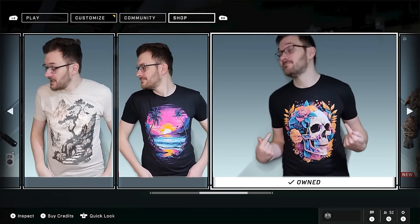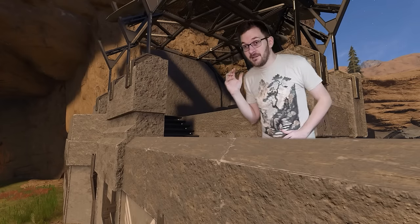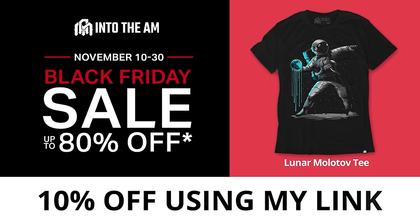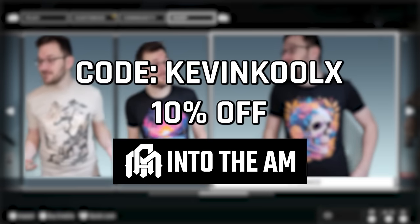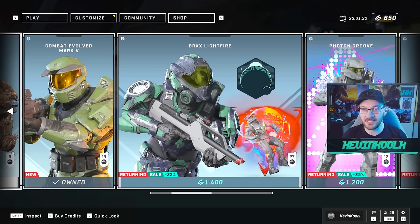If there was one shop item you were going to get, it would have to be from Into the AM — they see clothing as a canvas to express what drives you. They fit well and feel great; I genuinely enjoy their products. Into the AM recently sent me some apparel to check out and I really enjoy this stuff. They're still running their Black Friday sales up until November 30th — 30 to 80% off — and if you use my code 'kevincoolix' at checkout, you receive an additional 10% off plus a little kickback to help support the channel.